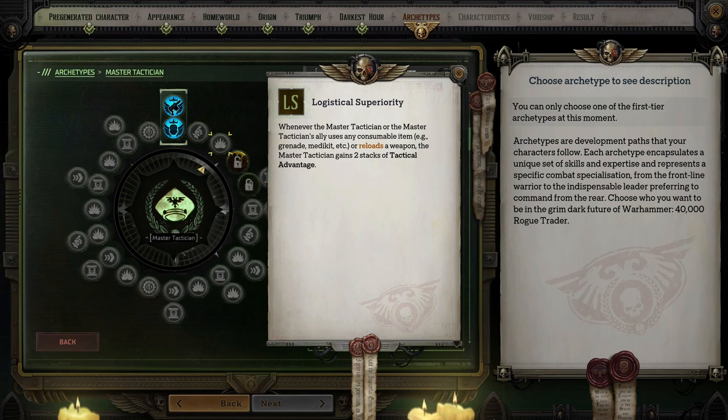Logistical Superiority is triggered when someone on your team uses a consumable item or reloads a weapon and gives you two stacks of TA. For me there are plenty of fights where neither of those things happen, so this wasn't worth taking, but it might make sense in your group. Comfort and Conformity heals an ally for every stack of TA that they grant you — I don't think it makes sense to have a healer so I skipped this. Stacking the Deck is triggered when you spend TA on abilities and increases the critical damage you deal by one percent for every stack spent until the end of your turn. This is absolutely worth picking up because you should spend a ton of TA every single turn, so the damage will really stack up.